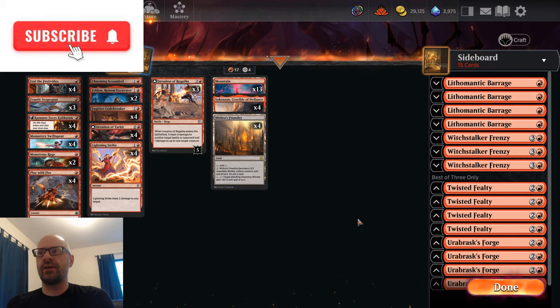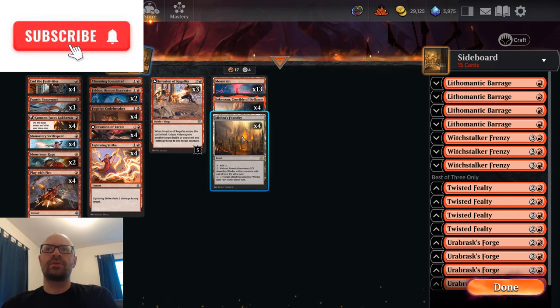Hey guys, I'm back here for some more Standard. I've made some updates here to the Mono Red Aggro deck and ended up deciding to kind of lower the land count a little bit. I do still like four copies of Mishra's Foundry and four copies of Sokenzan, which have both been great, but I decided to kind of shift it down to a little bit of a leaner build.